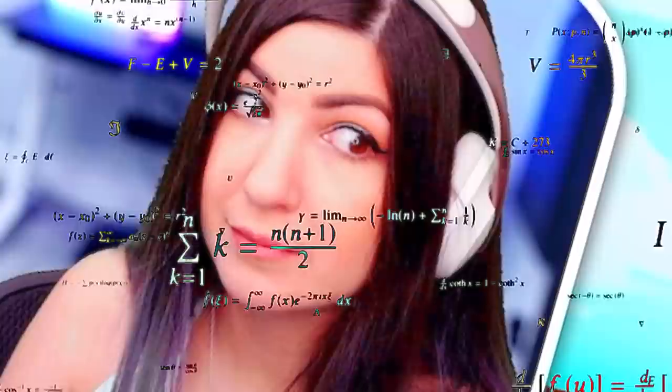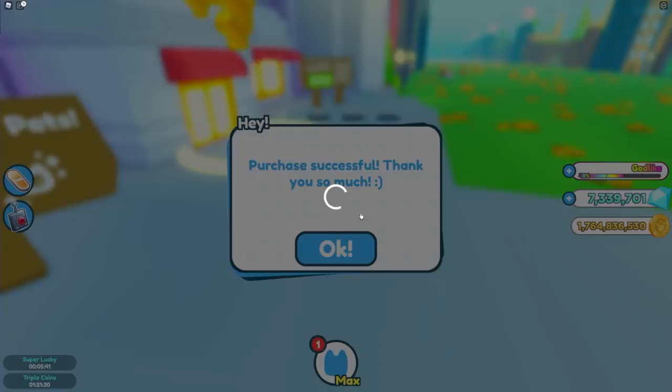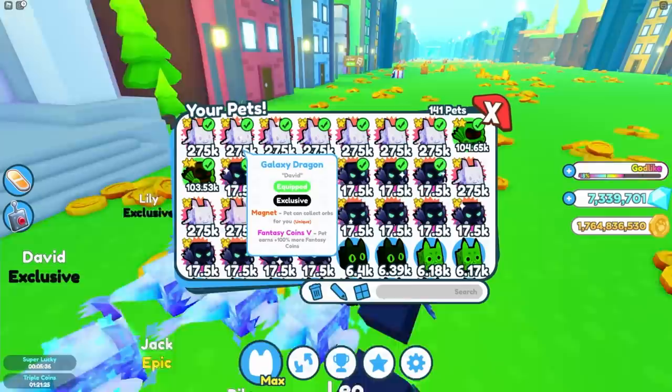I'm just going to get just one. You're not buying 15 — you see how expensive that is? Hey Google, what's 4,500 times 15? 4,500 times 15 is 67,500. 67,500 Robux. You don't need to do that. Come on, come to Fantasy World. I'm waiting at the cannon.